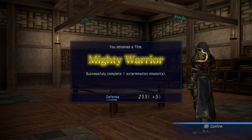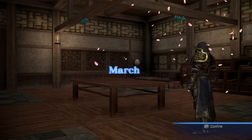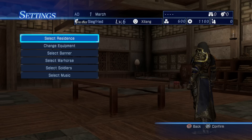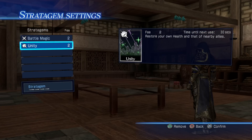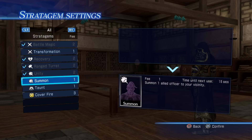You obtained the title Mighty Warrior — you successfully completed one extermination mission. So I got five defense and I'm a Loyal Warrior now, no longer an ordinary man. And I got Recovery. Wow, that's actually really good. Recovery — where you completely recover your own health. Insanely good, especially for this mode. I might just have really good luck.